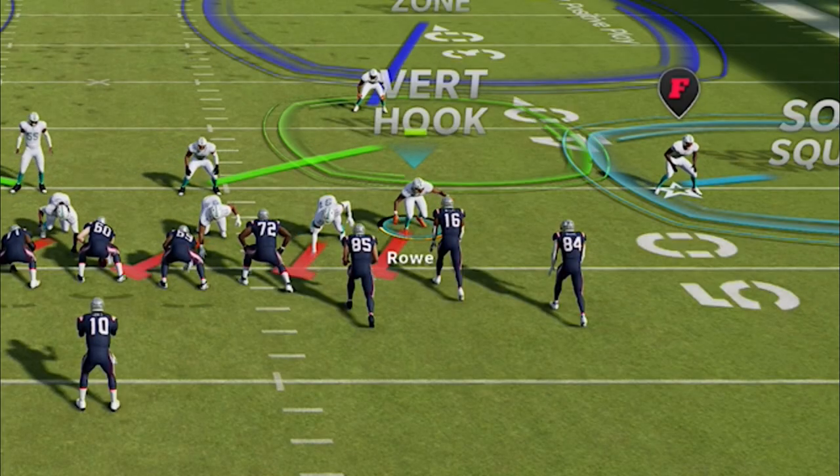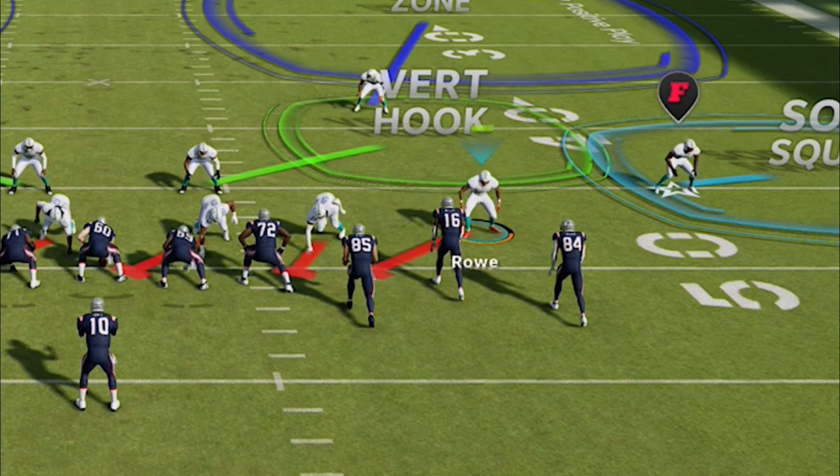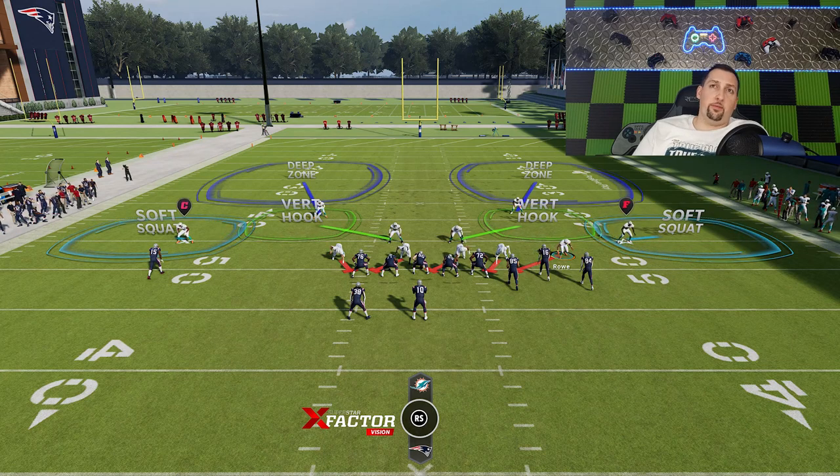Number one, you always want to make sure this blitzer is your fastest guy in there. Rowe's fine — he's a decent blitzing option, a fast safety, probably a 90 speed guy. If you have a super fast guy, like a 97 speed cornerback, that's probably the best person to put in here. But safeties are also going to be very important when it comes to run defense.